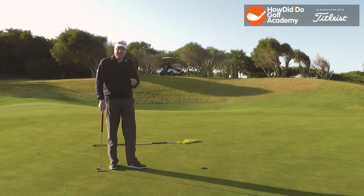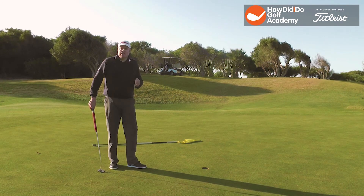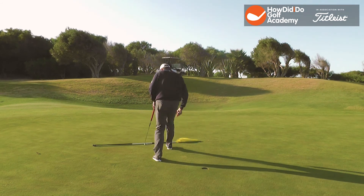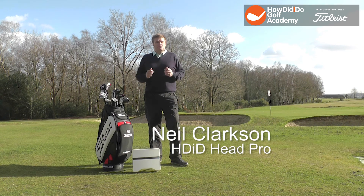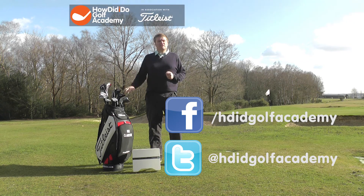So there we have it — par 3, just a short hole at 120 yards, but made much tougher into the wind, and tougher still by having to face a downhill downwind putt on what here at the Sofitel Golf de Mogador in Morocco are some pretty slick greens. Three on that hole — I'm pretty happy. Thanks for watching the How Did I Do Golf Academy. If you enjoy our videos, please share them with your friends. Don't forget to subscribe to the YouTube channel so you'll get to see all our latest footage first. For questions and comments, join our Facebook page or follow us on Twitter: hdidgolfacademy. We look forward to seeing you next time.